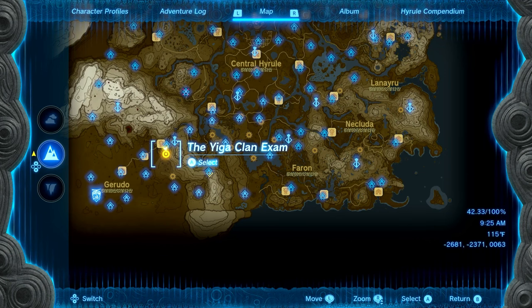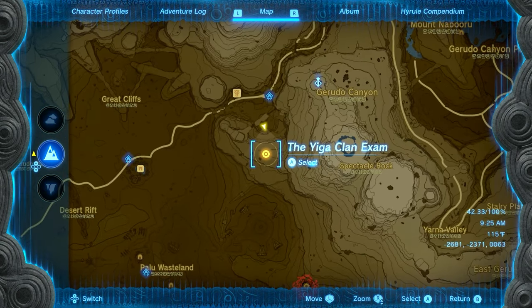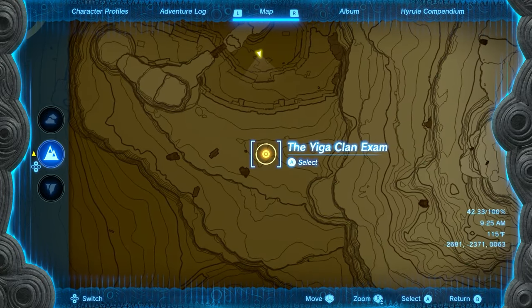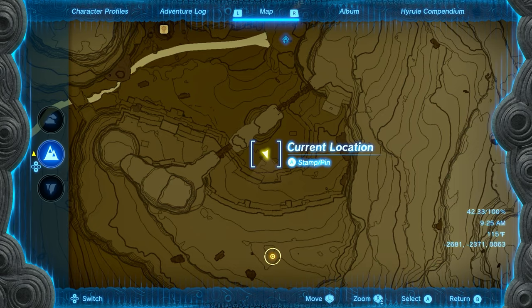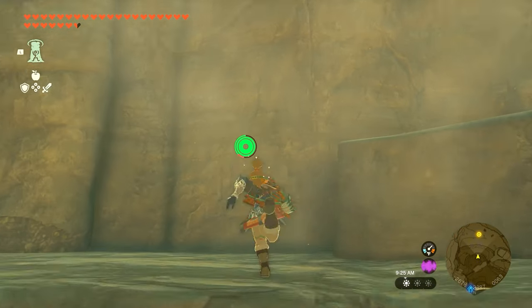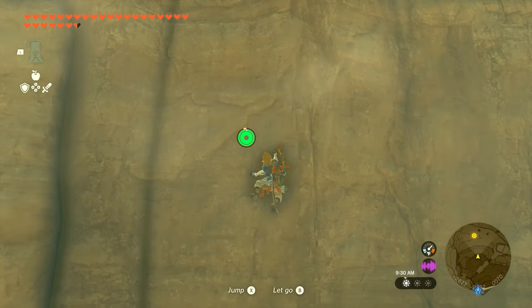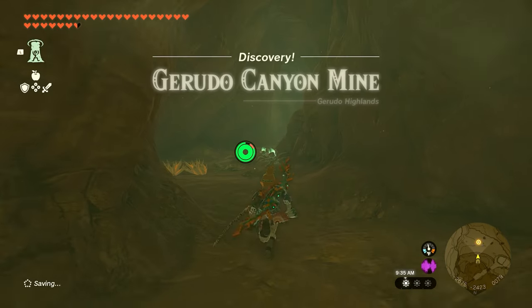Now we only have one more ping that we need to head towards, except you don't want to head toward the actual ping itself. You guys can see the location here, but we want to go just north of the ping at the very bottom of the trench. We're going to start from the bottom because we only need to climb up one set of rocks. Facing the ping on your mini map from the bottom, we're just going to work our way toward the rock, climb the first section, and as soon as you make it to the top, you'll see the entrance to a cave.